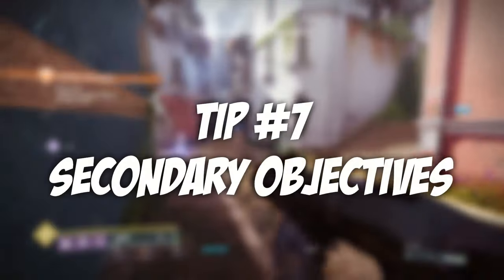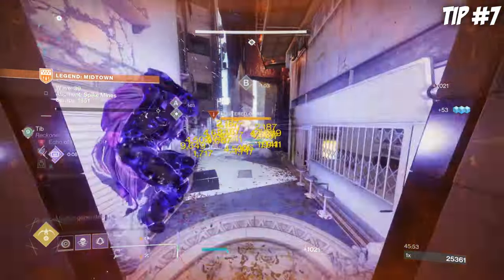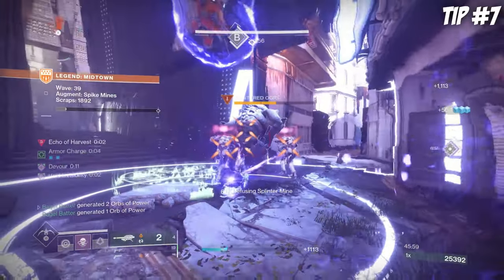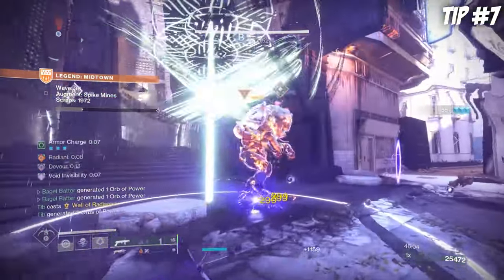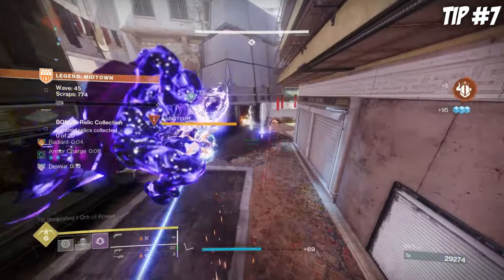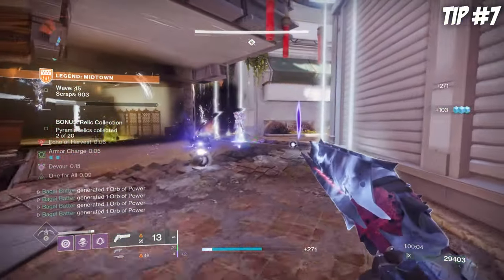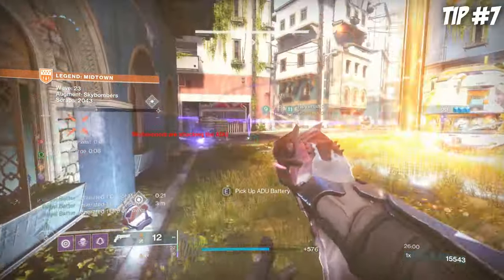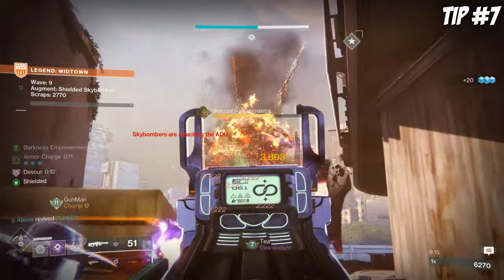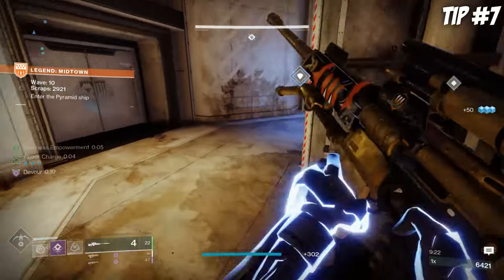Last but not least, tip number 7 relates to secondary objectives. These are great for extra scrap and Shaxx's reputation, but you should treat them just as they sound — as a secondary objective. I've seen so many people go out of their way to try and capture mines or destroy splinters, only to die in a bad spot, compromising their team, spiraling out of control, and resulting in a wipe. Keeping the ADU safe should always be priority number one. One thing you should prioritize are the Sky Bombers that launch artillery at your base — you can tell this is happening when a massive orange beam rains down on the ADU, shown as an augment under the wave number. Seek these enemies out to prevent significant damage, while making sure you have at least one person defending home base at all times.